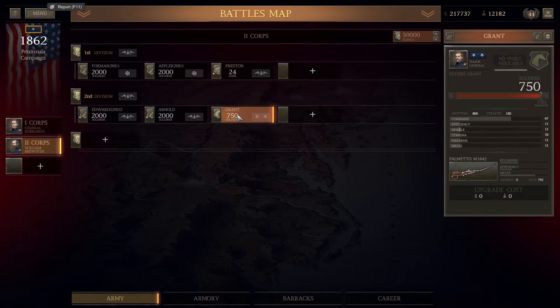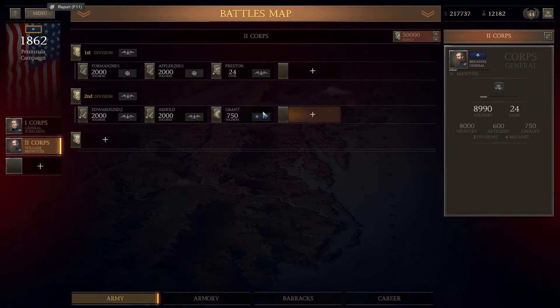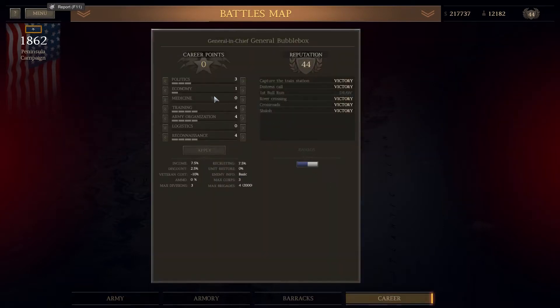I haven't done anything with the other guys and I've put them into Second Corps, because we can carry more supply into the battle in Second Corps. As for my career points, I've spent them on reconnaissance. If you're playing this as a campaign I wouldn't recommend spending all your points on reconnaissance like I do, but it helps with the let's plays because it means you guys can see more of what the enemy is about on the battlefield. As gameplay I would have probably gone for politics or economics.